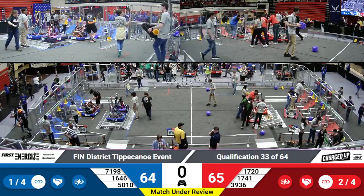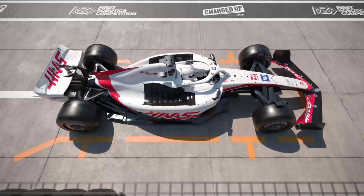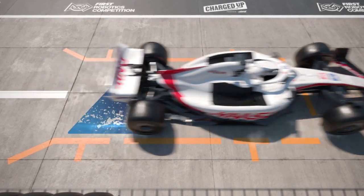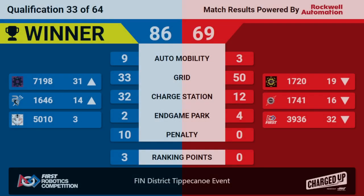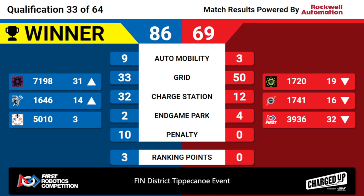Here are the final scores for qualification match 33. The winner of this match was the Blue Alliance with a score of 86, beating out the Red Alliance at 69. Blue Alliance earns three ranking points, allowing team 50-10 to maintain its third ranking position.